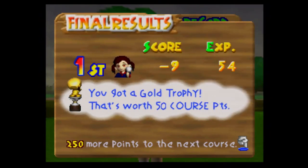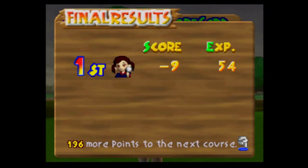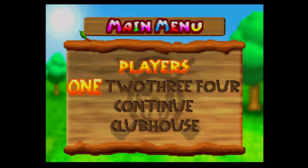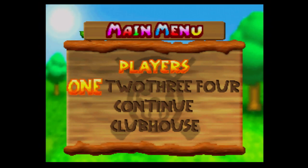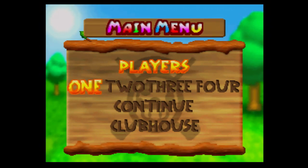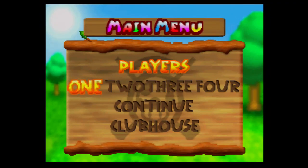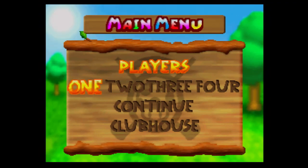Every time we trophy a course, we get experience points, and we've unlocked the next course. We're going to cut off this part of Mario Golf 64. Next time on Mario Golf 64, we will do the character unlock modes. I'll see you guys next time and we'll do the rest of the game.